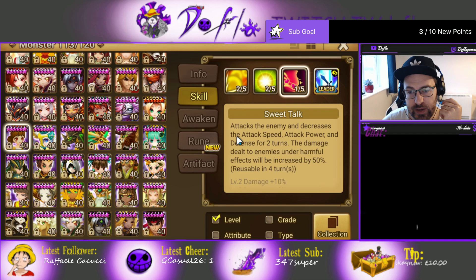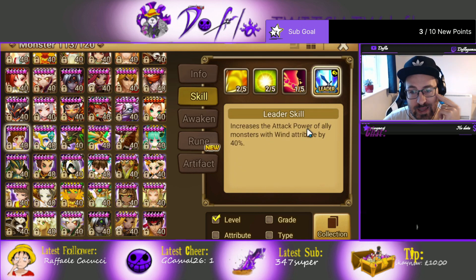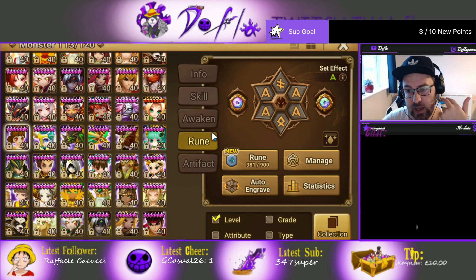She does decent damage on Skill 2 as well, but Skill 3 hits really really hard. It attacks the enemy and decreases attack speed, attack power, and defense for 2 turns. So she has attack rate, attack slow, and defense rate in one skill. The damage dealt to the enemy under harmful effects will be increased by 50% on a 3-turn cooldown. Attack leader skill also 40% is pretty good, but in my opinion you should use Lucian in Giant B12. Lucian is not free to play, but there is an event where you can choose your own 4-star — you should definitely go for Lucian, as that speeds up the giant a lot.